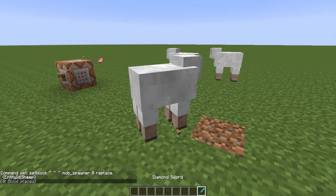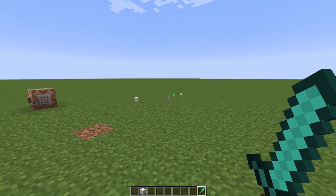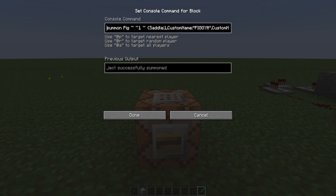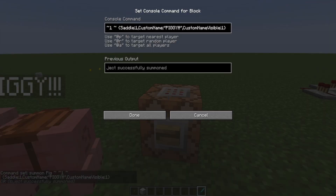Before we get overwhelmed by sheep, let me take these guys out because the bleating is a little obnoxious. Last one: let's say you wanted a pig that's rideable or has a name. This is the same summon command with the pig one block above Y value, but extended with curly brackets. It says saddle colon one — basically saddle true. The next one is custom name 'PIGGY', and the last is custom name visible also set to true. You click it — piggy is here, and he's rideable with a saddle.